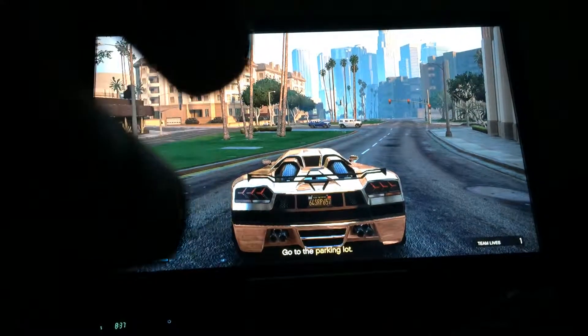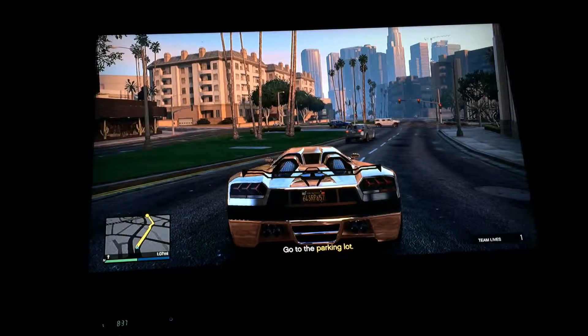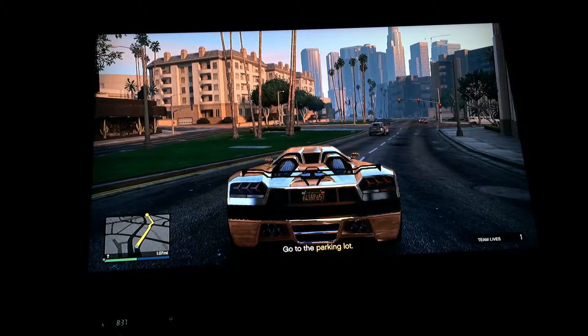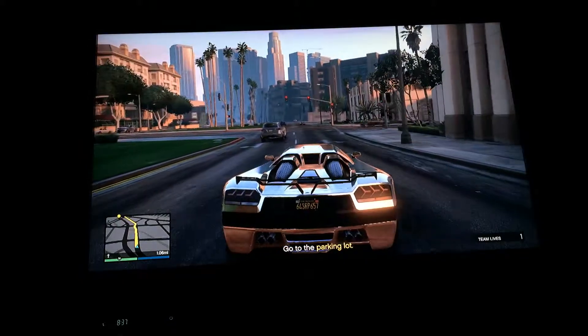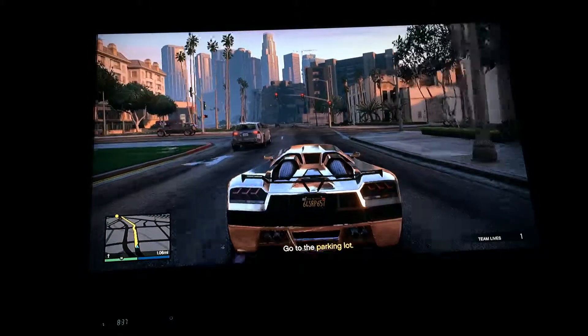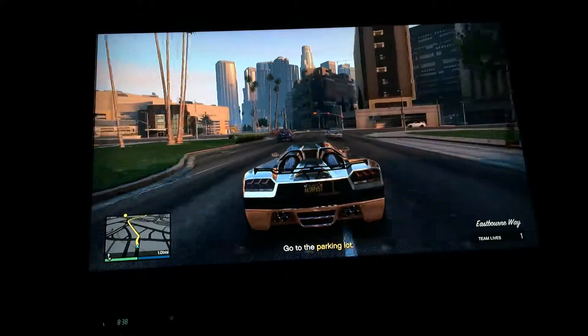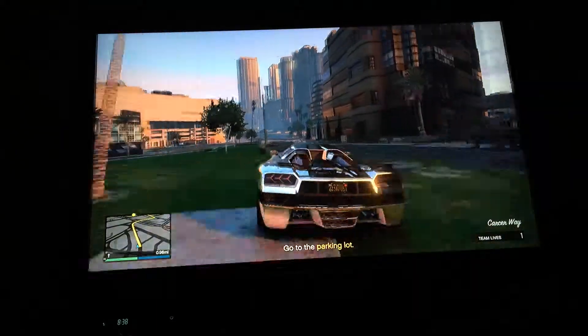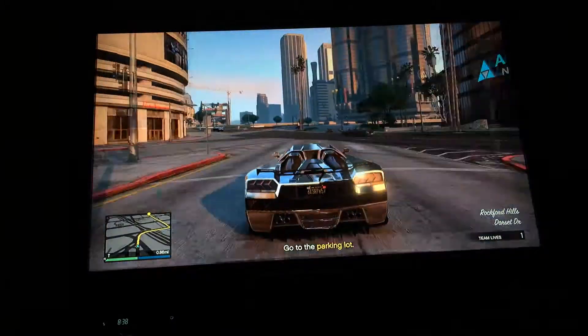What's up YouTube, it's mega video editor and today I'm showing y'all how to complete Rooftop Rumble the easiest way. Before you start the mission you want to get an Entity, an Adder, or an Infernus. I recommend using a Zentorno and you choose that car in your garage, then drive off starting the mission.